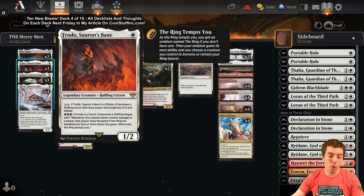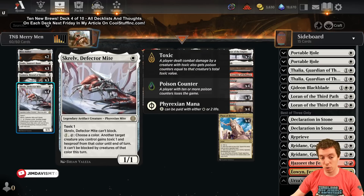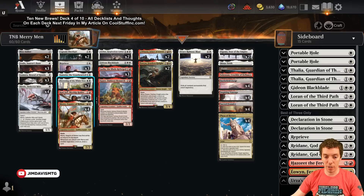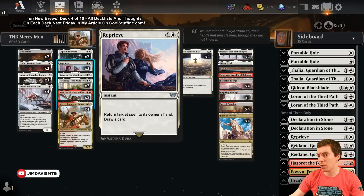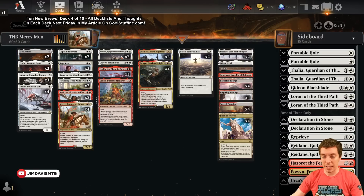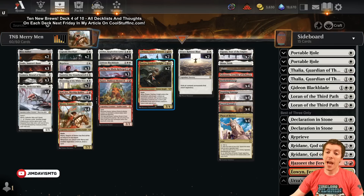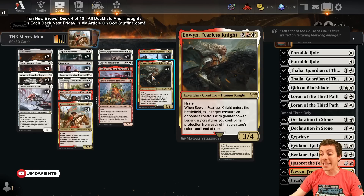Our one-drops are Frodo, Isamaru, and Screlv. I'm building a Historic version, so unfortunately no Ragavan or Kithkin, but these are all totally reasonable. We also have Captain Everhart - a one/two double striker for two that plays well with Flowering, and makes all cards you draw cost one less while opponent's cards cost one more, which is good against combo. We're also trying Reprieve, the white Remand, in our aggressive deck, plus Kari Zev, Squee, Gideon Blackblade, Adeline, and Winota - which is capped to one trigger in Historic but still very good.